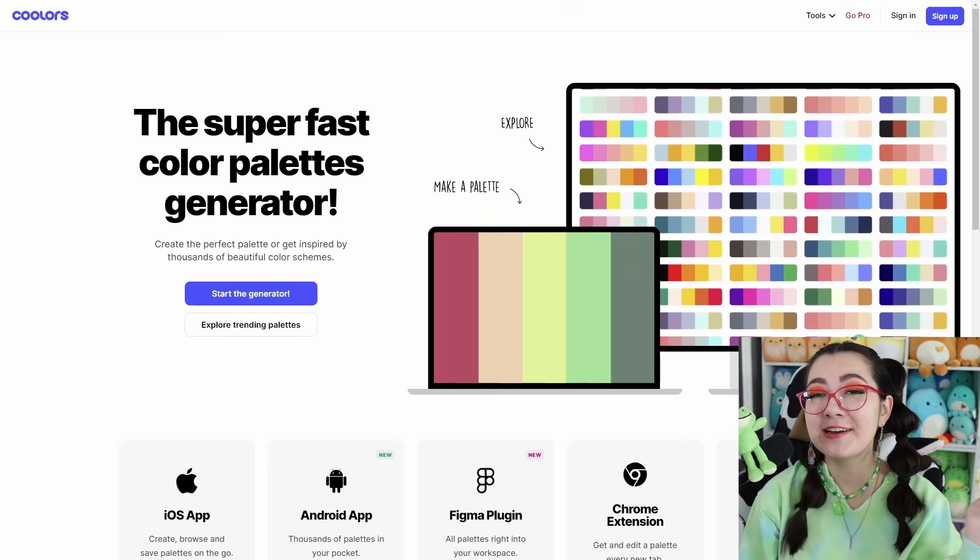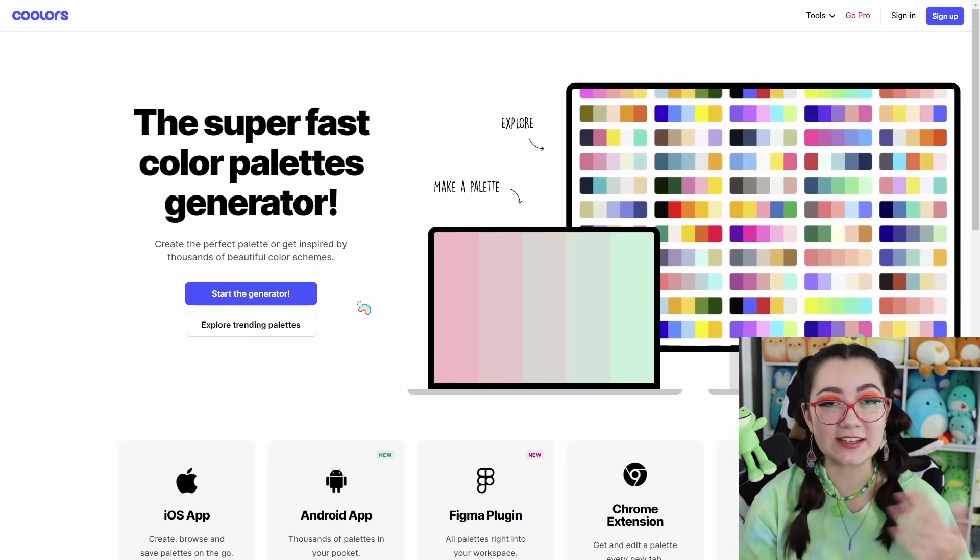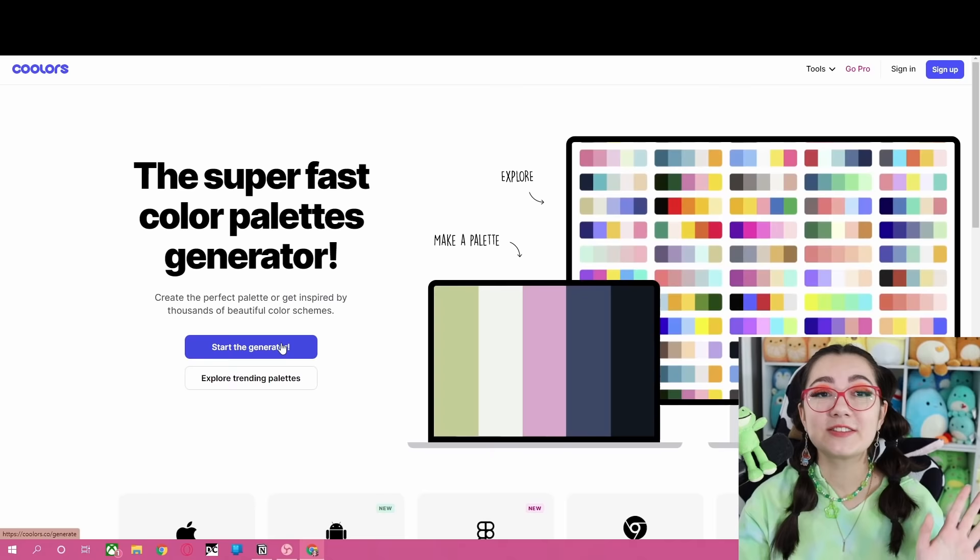We just basically hit the button and it's gonna give us a random color palette, and then we have to take those colors and put them into a build. So let's go ahead and start the generator and we'll see what we get.